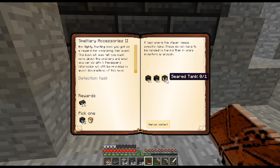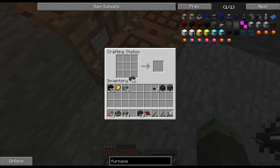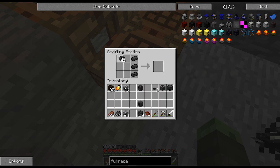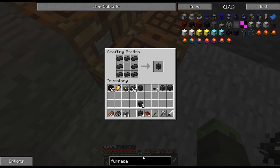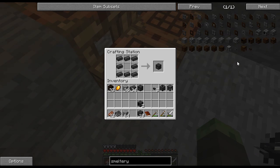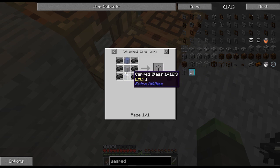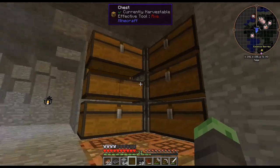The smeltery drains are where the faucets go — simply place the faucets onto the drains and put either a casting table or casting basin directly under the drain. A seared tank is where you place the fuel for the smeltery. The smeltery uses only liquid fuel — lava is a great early game source. Simply right click a bucket of lava into the tank; it can accept 8 buckets at a time. Now you have everything you need to make a smeltery — learn how to construct one by looking at page 4 of the Mighty Smelting book you get as a reward for completing this quest. We have the smeltery controller, two smeltery drains, and the smeltery tank. I know the recipe essentially by heart.